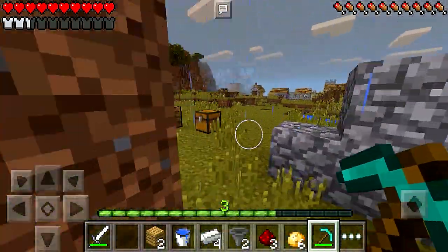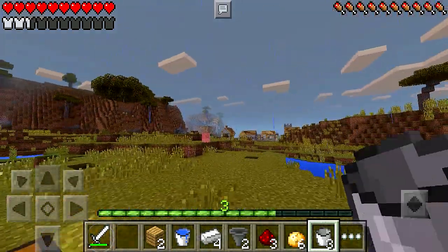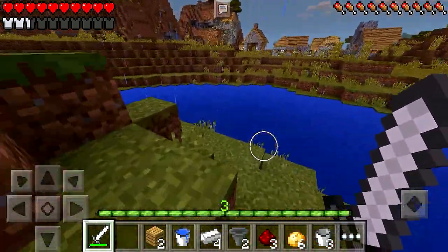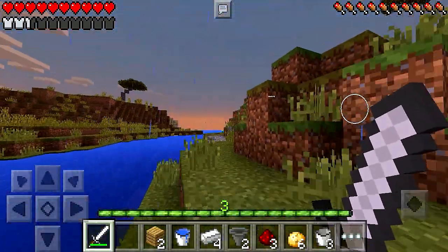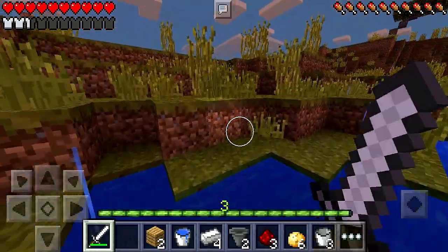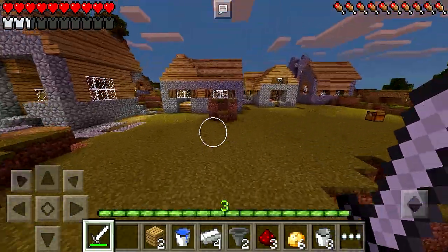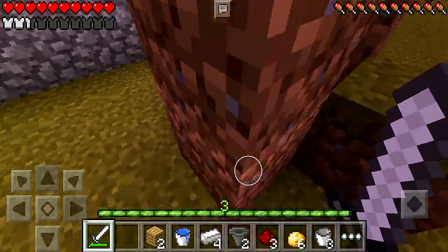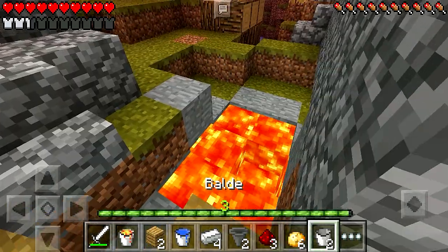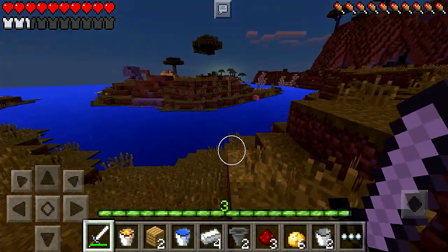Vamos fazer o seguinte, Bibi: eu vou precisar de pegar a lava, tenho um balde aqui. Vamos lá procurar a lava. Se você tá com fome, eu tenho comida aqui também. Vamos procurar a lava — é onde as galinhas vão ser queimadas e vão cair com a carne pronta. Antes aqui tinha lava, não sei se ainda tem. Achei! Aqui tem lava. Peguei o balde de lava! Foi fácil achar. Tá ficando de noite, mas tudo bem — pelo menos eu tenho o Bibi aqui pra me ajudar.